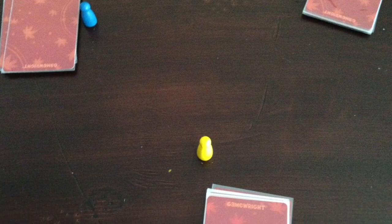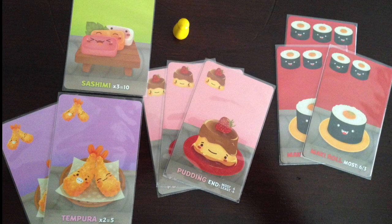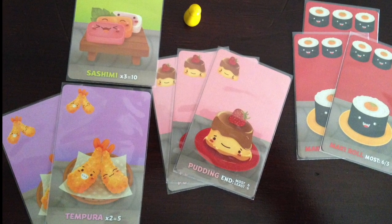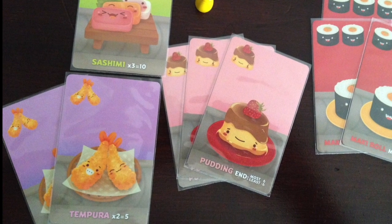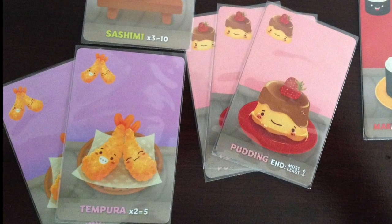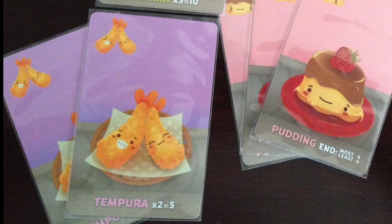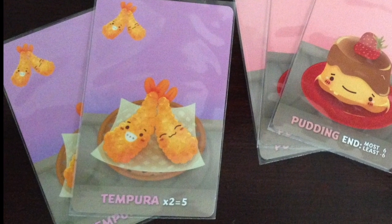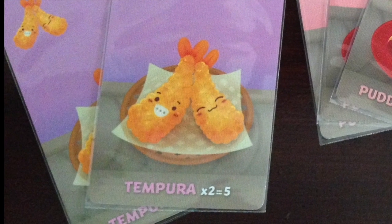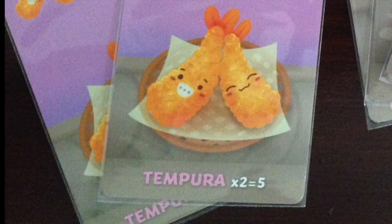Let's dive into a 3-player game. Everyone starts out with 9 cards. Here's what the yellow meeple has. It's all about what kind of strategy you want — do you want points right away, or do you want to save up for the end of each round or the whole game? If you want to save for the whole game, pudding is your best bet, but it's only 6 points. You need 2 more sashimi to get the 10, or the most maki to get 6. Best bet right now is hoping for another tempura to get that minimum 5 points right off the bat.